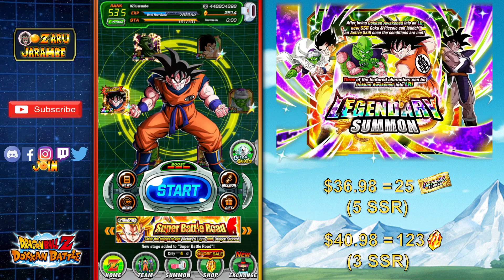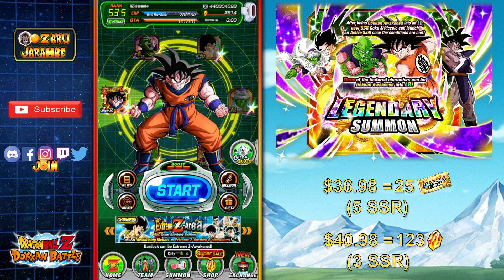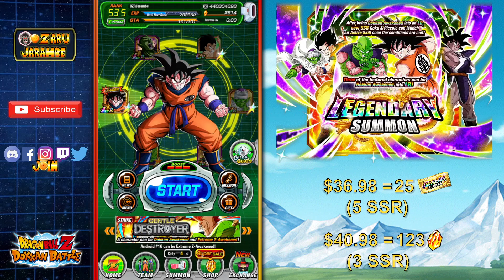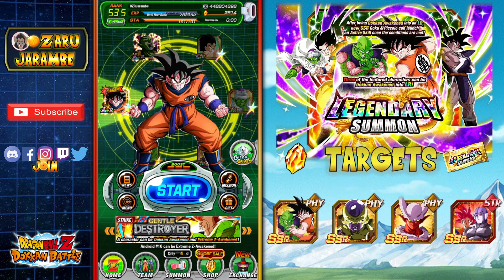If you don't have very many Dragonstones and you want to save those up, I think it would be a great idea to go in and just do those tickets if you are pay-to-play. You can basically get 5 guaranteed SSRs and hopefully get the unit you are looking for, especially if it's the new Fizz Goku and Piccolo.